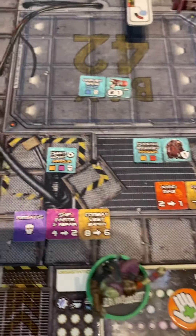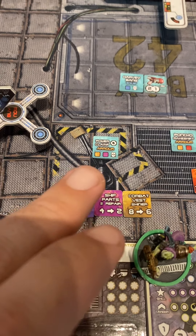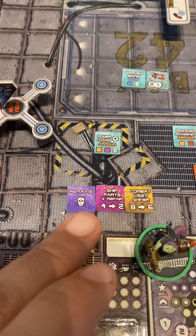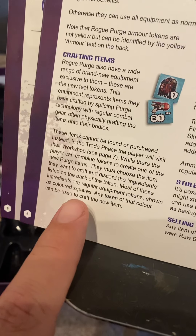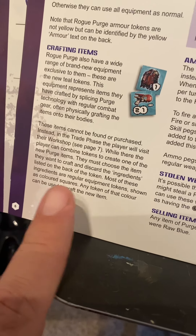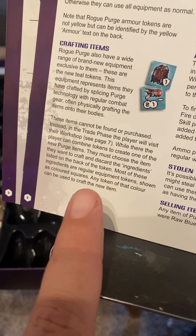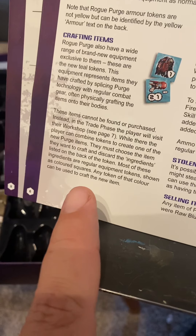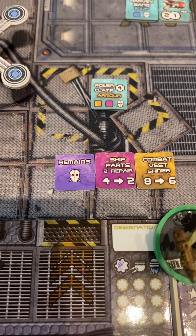I'm looking at the items to build. I used the one harvester parts, and I understand there's a purple token. I wasn't sure if you had to use these purple ones because the ship's tokens are also considered purple tokens. From what I can read on the rules, it says when players combine tokens to create one of the new purge items, they must choose the item they want to craft and discard the ingredients listed on the back of the token. Most of these ingredients are regular equipment tokens shown as colored squares, and any token of that color can be used to craft the new item. So I'm going to go off of what that's saying because I wasn't sure if it had to be purge parts or just the purple token.